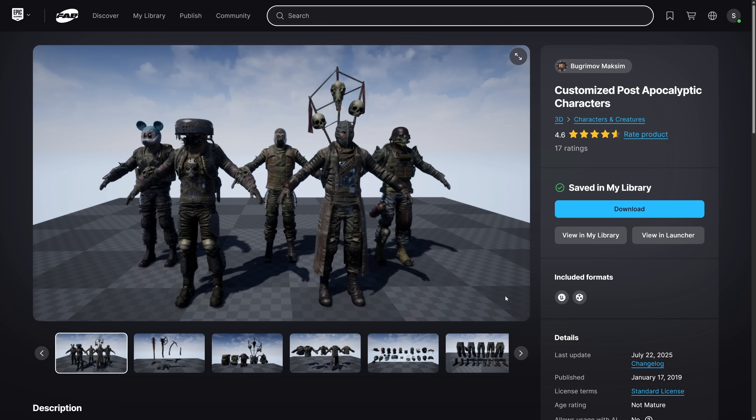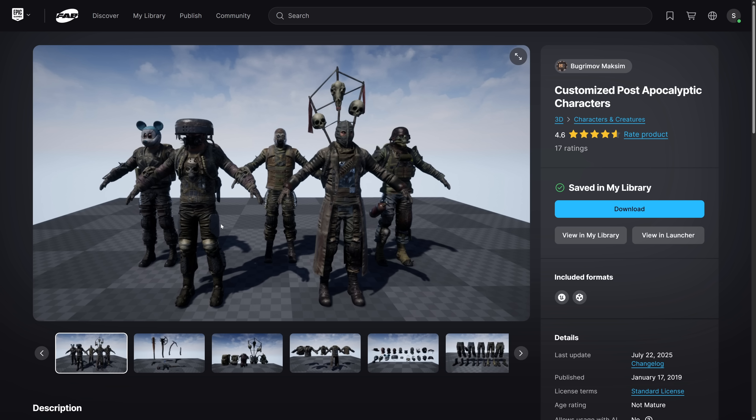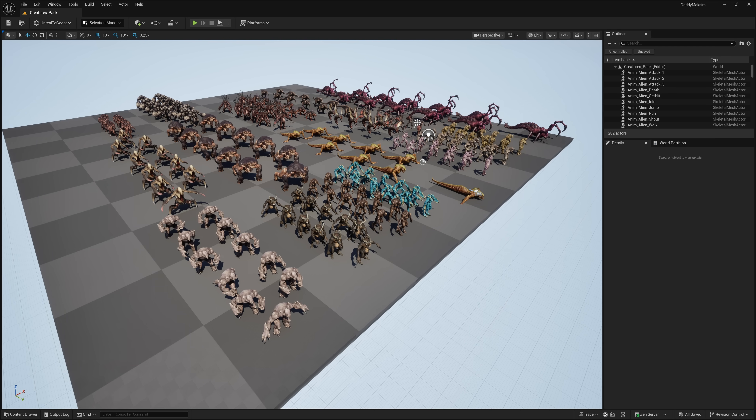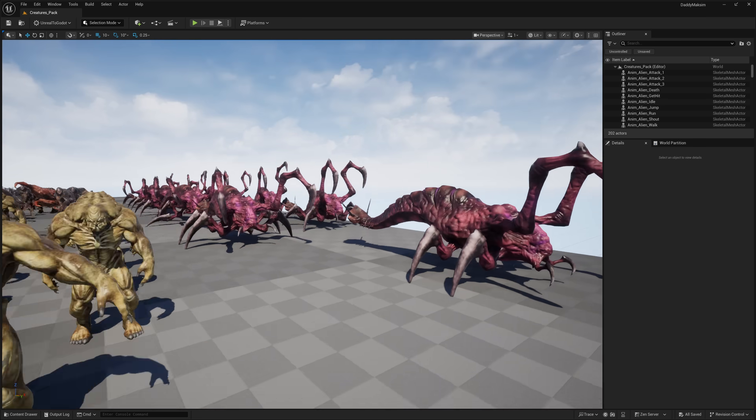Another key thing to point out: if you want to download these things, you can come in here and get them as Unity packages. Or you can use the Epic Launcher to add it directly to your project. It's definitely easier to get these working inside of Unreal Engine right now than inside of Unity, simply because of the process of getting FAB assets out. But otherwise, they're pretty much the same asset.